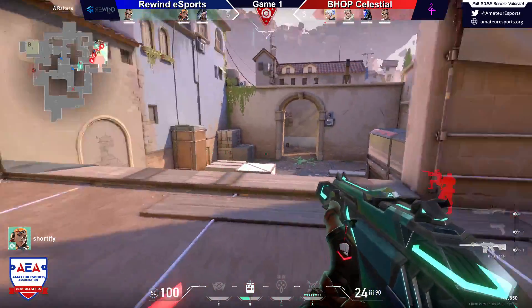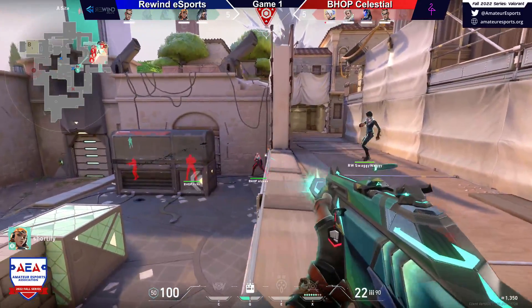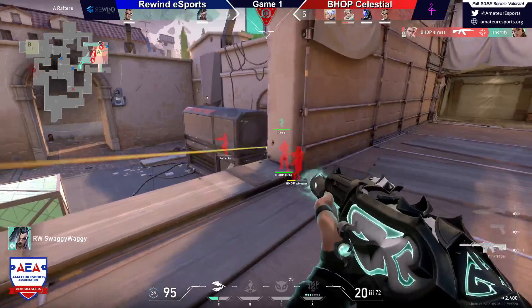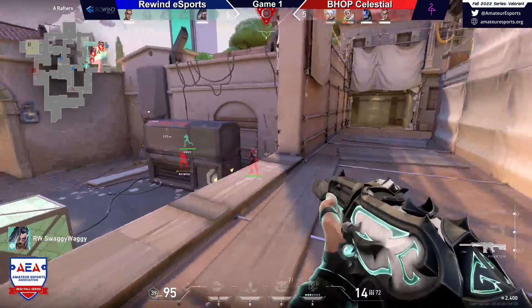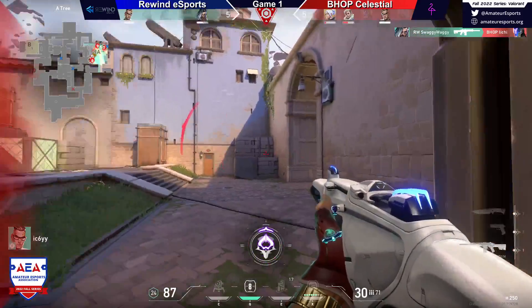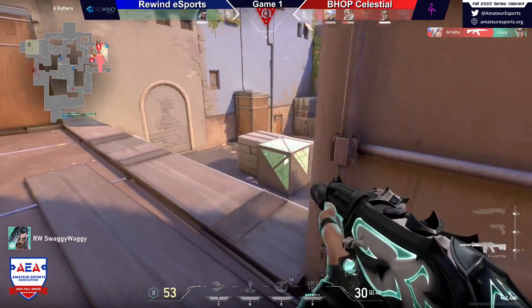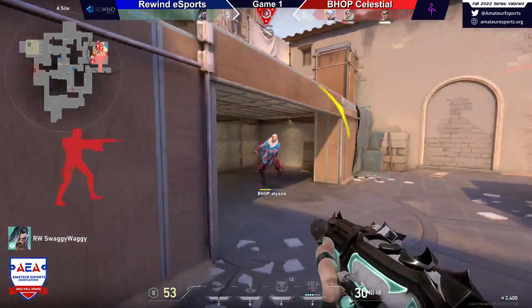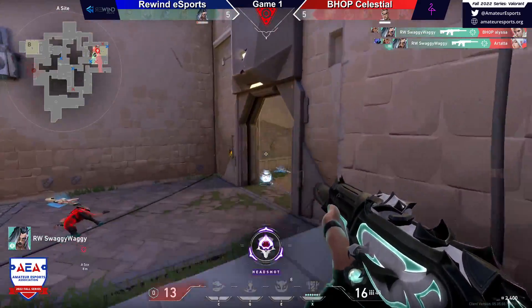I don't even know if they're going to go for this — this might be a save. Well, if you have an op, I think you might. But there's only one round left — that's the thing. I wouldn't mind a save here. Now you go for it — let's go. Does not find him. Martata finds the kill on Icy. That's going to be an op down for Rewind Esports. Trying to find a couple more kills before they go. Swaggy Waggy with the double — can't get out though.